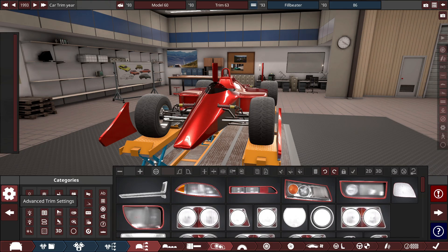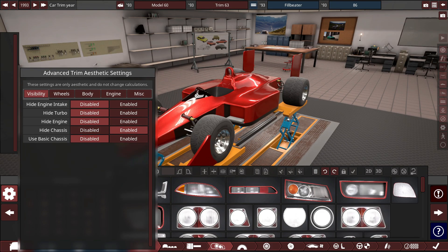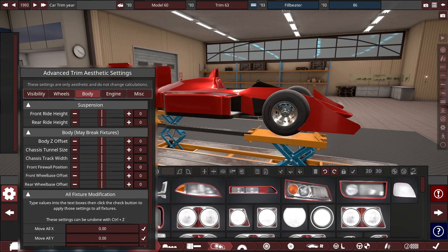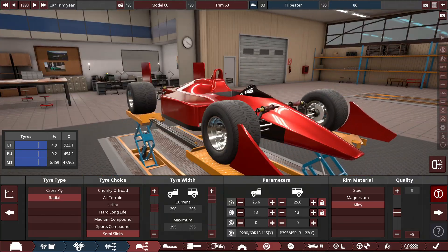We're going to use the advanced trim settings button and go ahead and actually modify things. We're going to hide the chassis, then go ahead and offset the wheels quite a bit because you can see they actually go into the body. We'll offset that and lower the body so it's tweaked properly - the wheels and tires are looking pretty mean if I do say so myself.